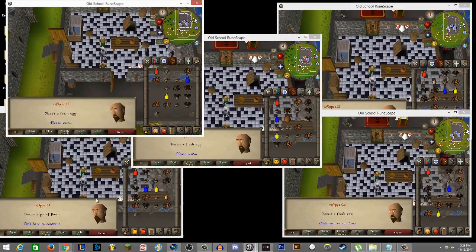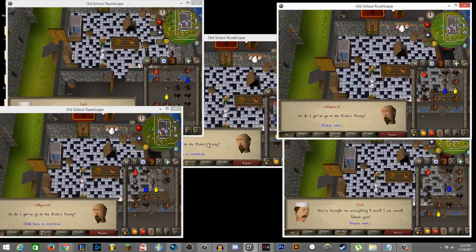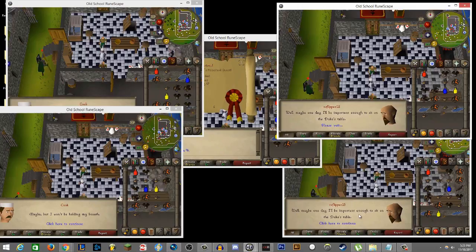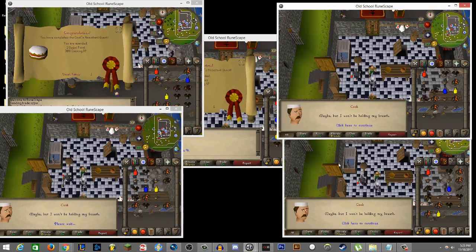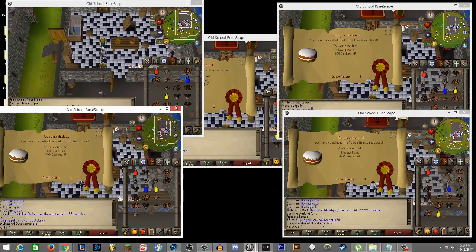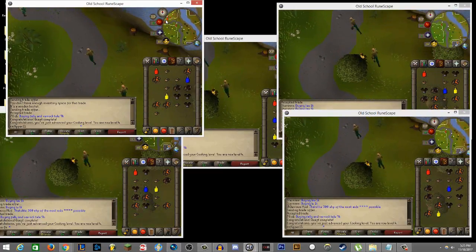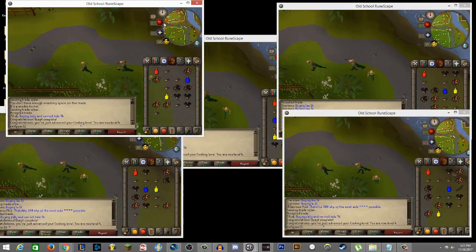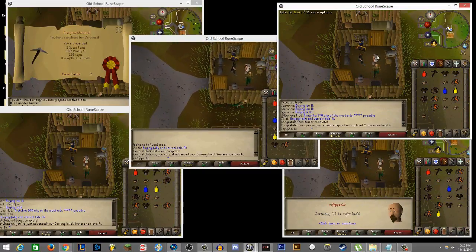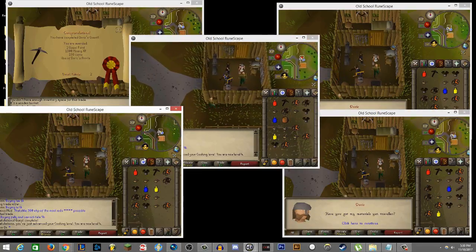Now we're finishing up Cook's Assistant and we've made good time — it's only been about 40 minutes and we're on the last lap. I think I might do this sub one hour, which would be twice as quick as the first time. Running to do Doric's Quest now — three times I've had an account get clipped onto a fence and lost. Doric's Quest is done, bringing us up to 2 quest points — it's 5:30 now.